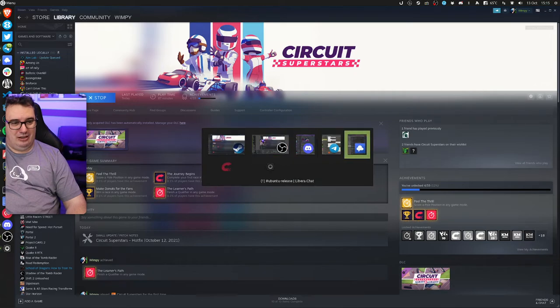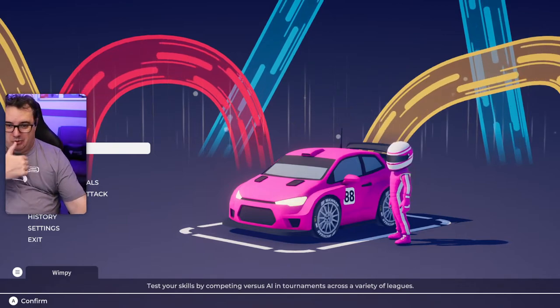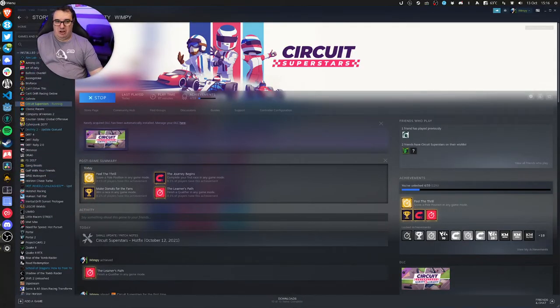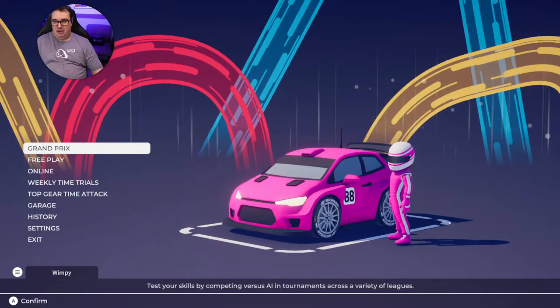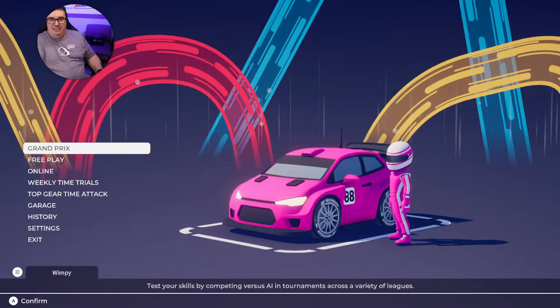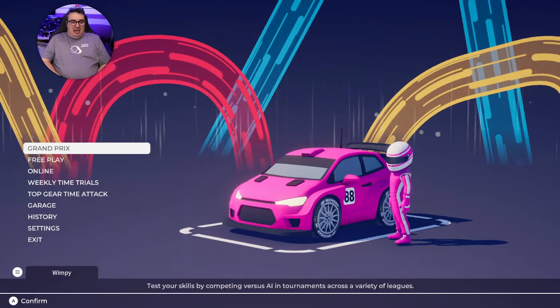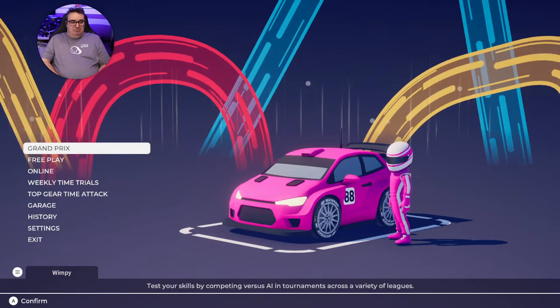Let's try that again. There we go. Oh, you can't see the menus with me there. That's disappointing. Let's try this then. There we go. Right, we'll try that. So this is the game. I'm not very good, but it is fun. I'll do a Grand Prix.